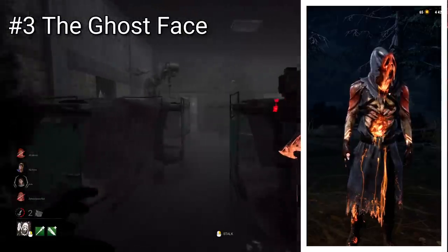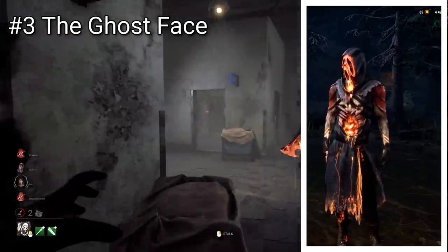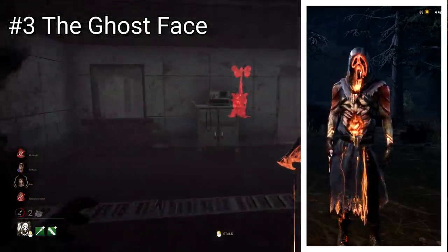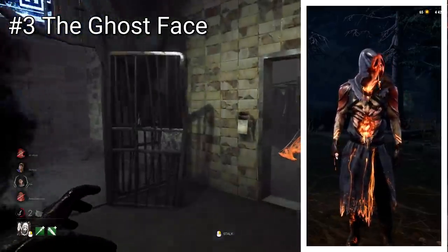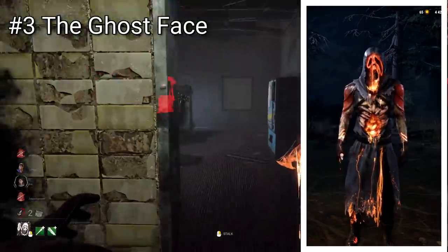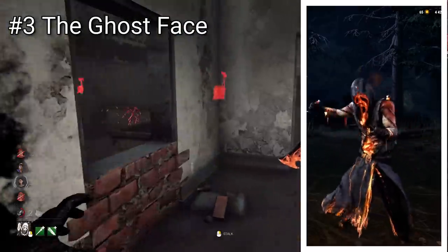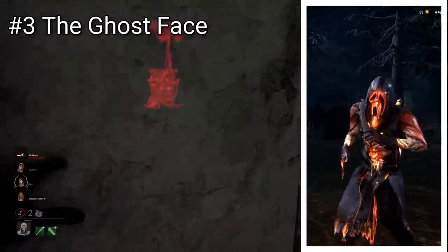Ghostface has a very cool looking blighted skin, and it's even cooler that we got this to begin with, as I believe he's the only licensed character to receive one. It seems the license holders really like the look of the skin too, because it's actually been made into an actual Ghostface mask that they sell now. This skin has so many cool and unique features. In place of his shroud, he has these weird creepy fleshy wing things, and like a few of the other skins, he has exposed ribs. Then there's the main feature — the melting mask, which just looks amazing. It's also got a really cool looking knife with a slightly different design than the usual Ghostface ones.